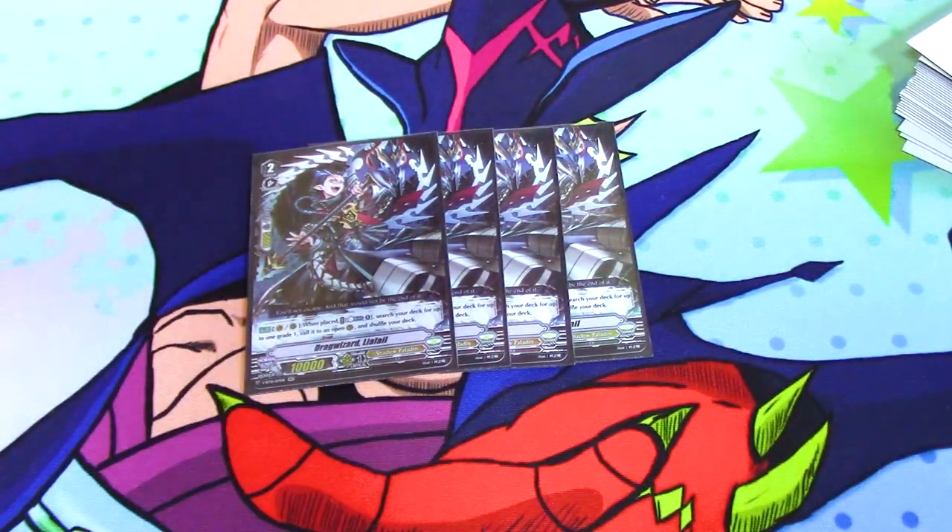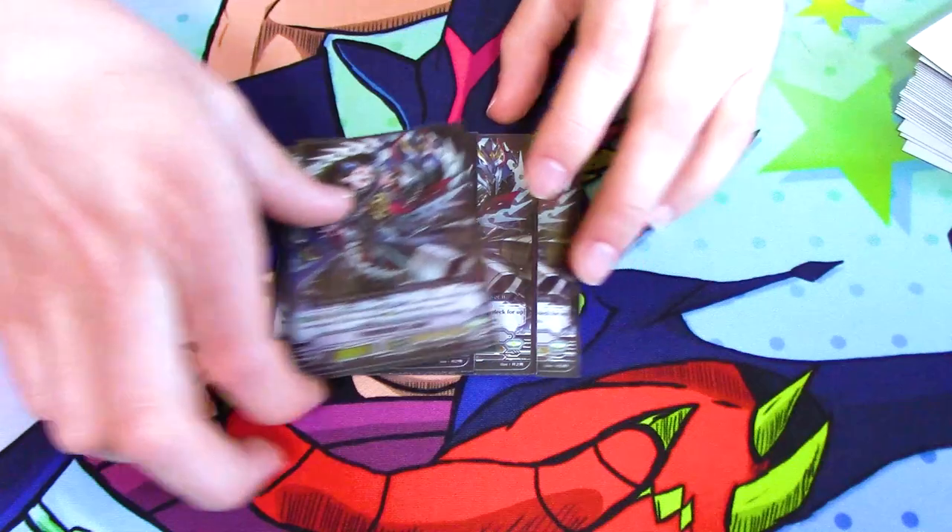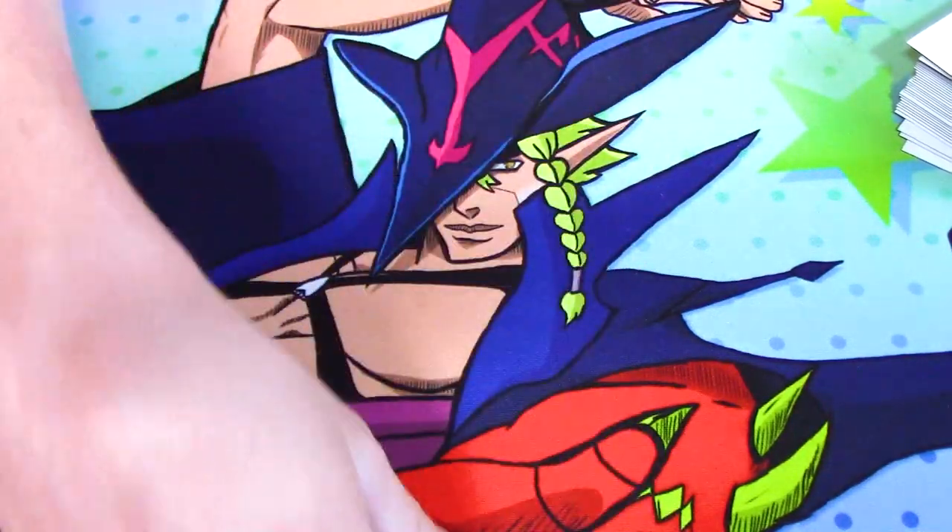Then we run four Drag Wizard Leofail. This card's great. When it's placed on Vanguard or rearguard, counter blast one, search your deck for a grade one and call it to an open rearguard circle. Just nice for setting your field when you want grade ones for Luard.